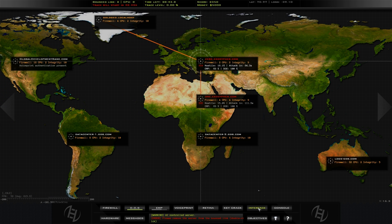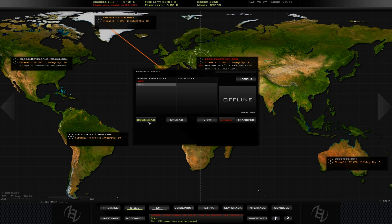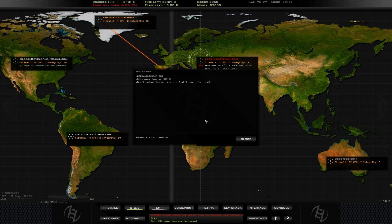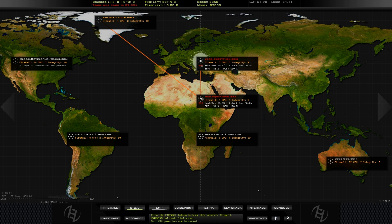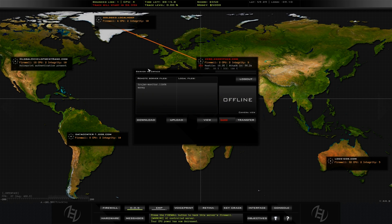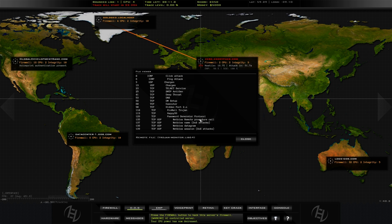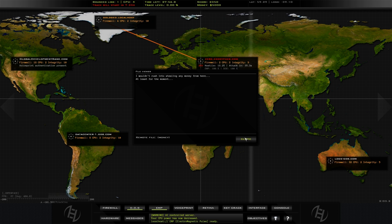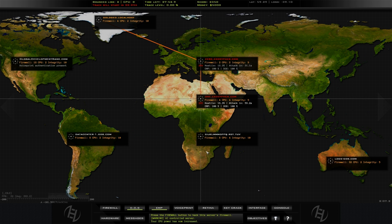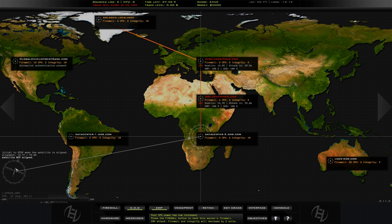Give me an example of the kind of mission that you have. So this mission was actually quite complicated — you needed to hack the global bank thing in the top left, get loads of money, steal the money. And you also needed to open up a second server and take that down, lower its integrity to zero. And you've also got to upload a virus to the bank and wire some money to some other guy.